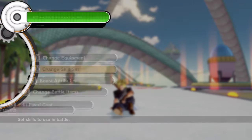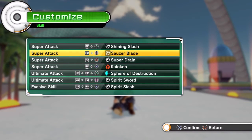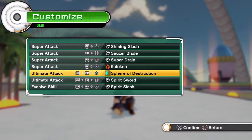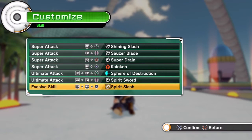For the moves: Shining Slash, Sauzer Blade — Sauzer Blade's pretty good, I finally got it after so long. Super Drain, because he is a human — Kaioken plus Super Drain is the best combination at least thus far in Dragon Ball Xenoverse, at least with no DLC. Spirit of Destruction for Meteor Rain and stuff like that. Spirit Sword, kind of for Braver. And Spirit Slash for the counter, because I think that's the best counter.